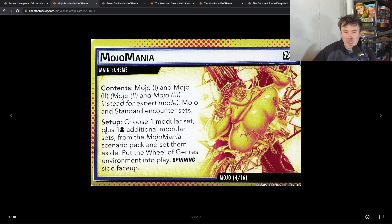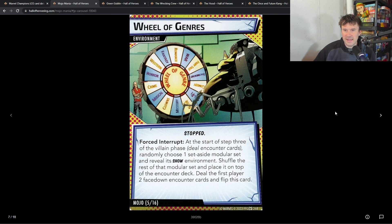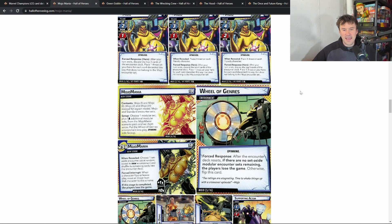This adds an acceleration token, which is no good. The way the set works is you choose one module set plus one additional module set from the Mojo Mania scenario pack and set them aside, then put the wheel genre in play on the spinning side. After the encounter deck resets, if there are no set-aside module encounter sets, you lose the game — that's why he's burning through his cards so fast. For solo, if he resets twice essentially, you lose. When a set-aside module is available, it gets shuffled in with its show environment revealed and placed on top of the encounter deck.